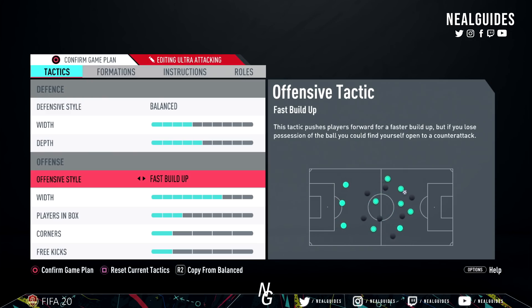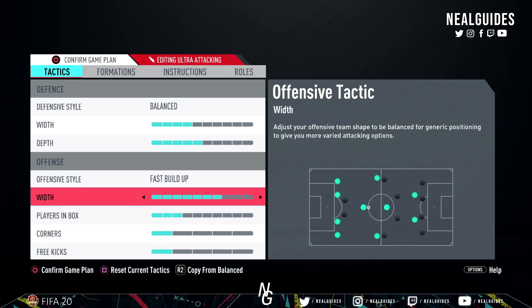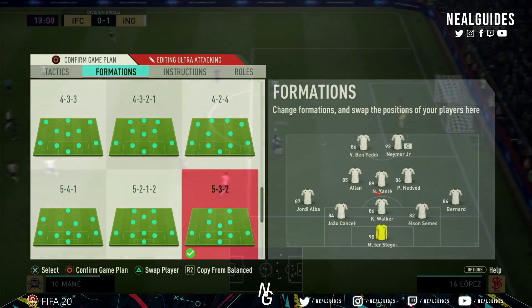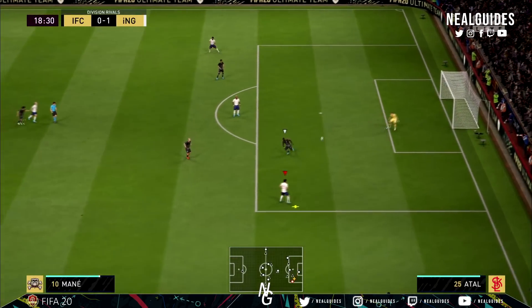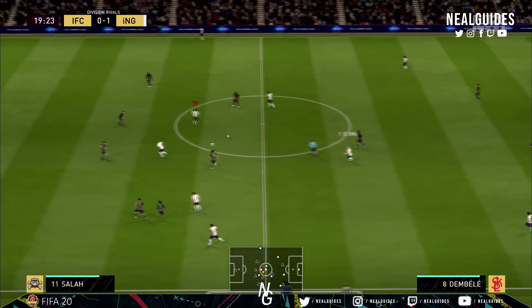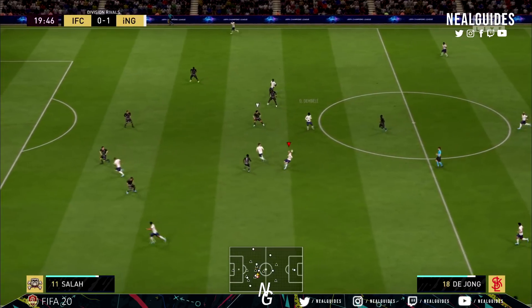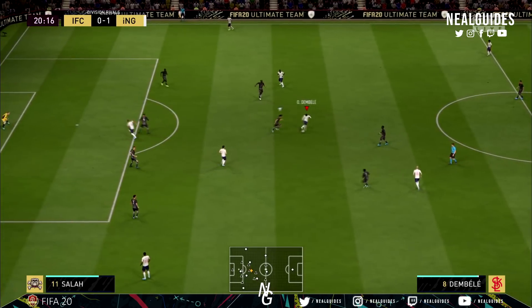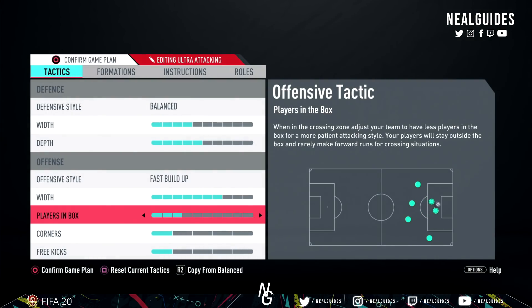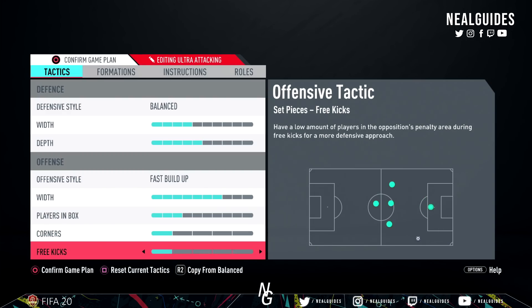For offensive width, we need a high width. When your fullbacks are attacking, you ideally want them to be as high as possible. The width doesn't entirely affect the fullbacks, but you also want to create enough space between the middle players — you don't want them too congested. You want them slightly spread out, but the key thing is you want the fullbacks as wide as possible. Seven is the correct balance and I won't touch the width — leave it exactly how it is. For players in the box, it's set to three, but don't worry — instructions always override tactics.